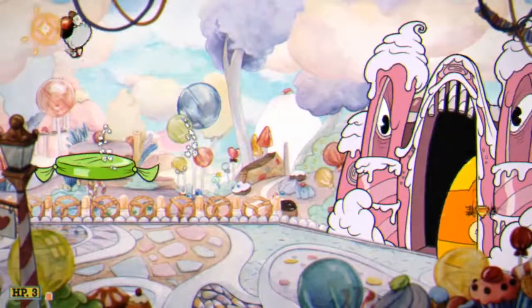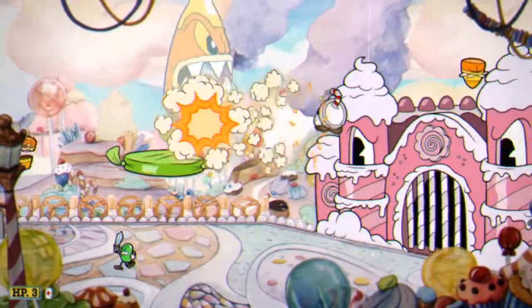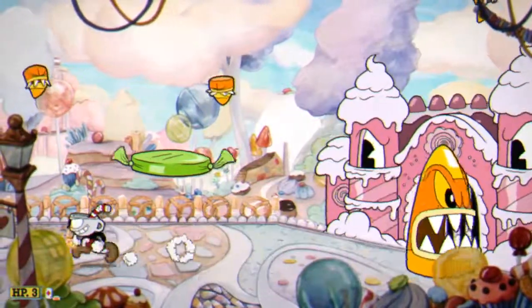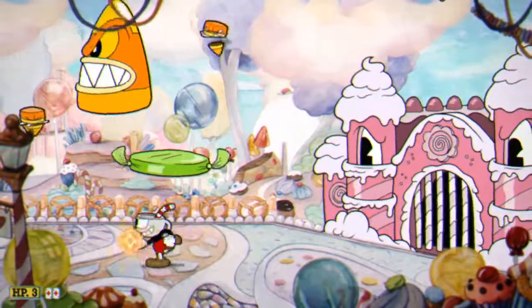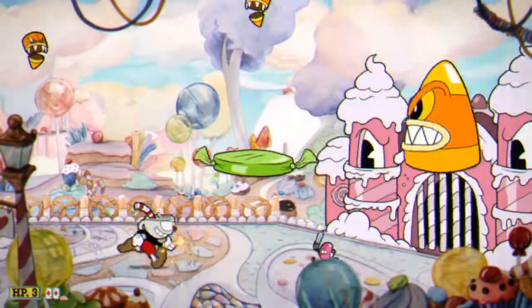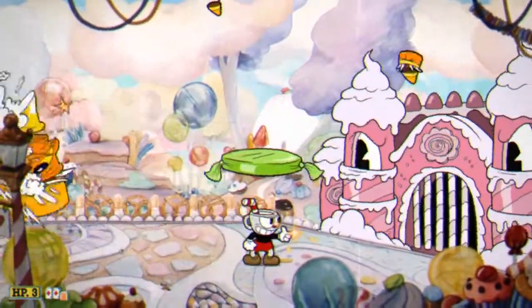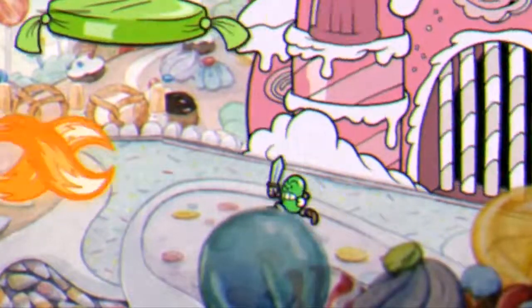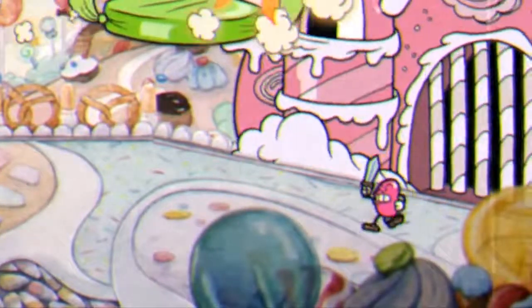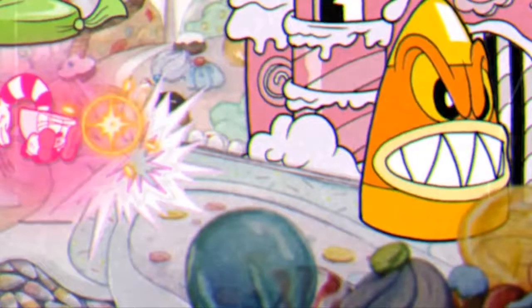Up next is Candy Corn, and this is where Smoke Bomb really comes in handy. Use it to dash through him as opposed to trying to jump over him. When you're trying to jump over, those little Candy Corns he spits out can become a problem. Try to avoid dashing in the middle of the screen because he can start heading up and then you'll get hurt while you're dashing. Four well-placed Charge Shots should bring him down. During this second stage, Bonbon will start to send out little Jelly Bean dudes — green or pink. Make sure you parry every pink one you can, and take a little more time on this phase to build up those parries.